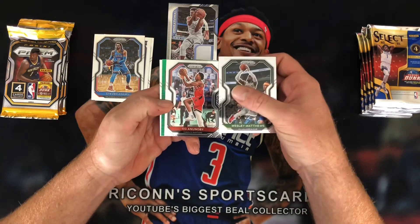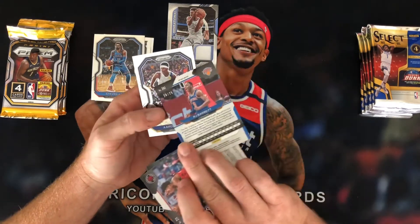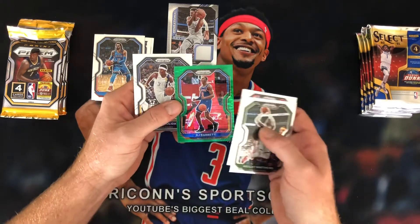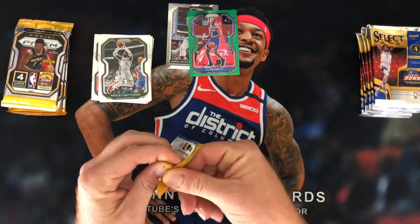Wesley Matthews, OG, and an OB. RJ Barrett Green is not a bad one. And — hell yeah, dude — 24 out of 25, that is a Green Pulsar! Very cool in the RJ. And then an Aaron Holiday base, Aaron Holiday now playing for my Wiz.